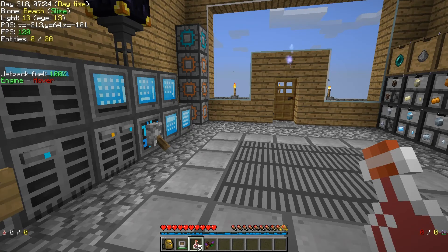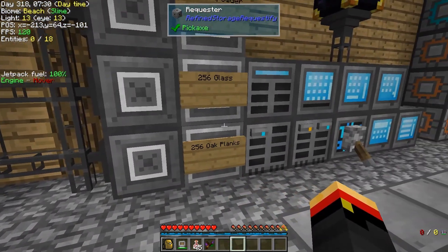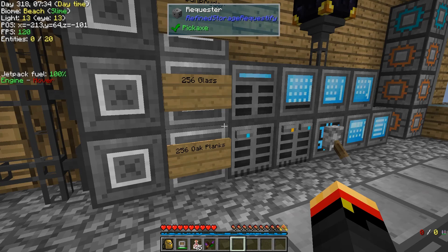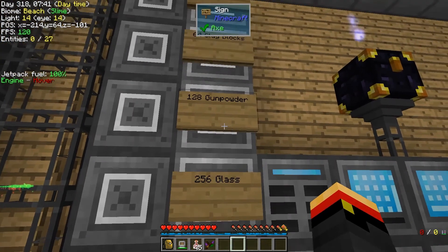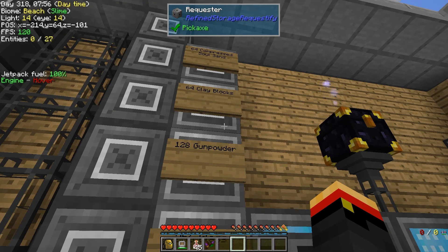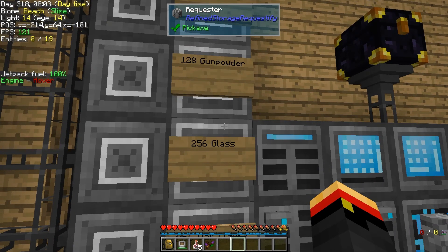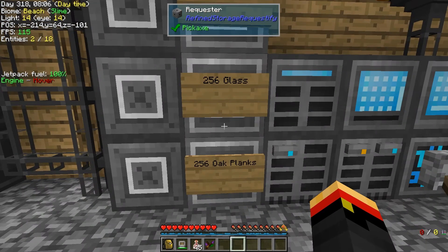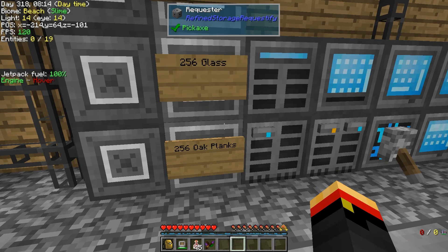Hey guys, welcome back to SkyTanya episode 44. I did narrow down these requester bugs a little bit. It seems that whenever I close the Minecraft client completely, they lose their stuff, which is unfortunate because I doubled down hoping it wouldn't happen again. So for now I'm going to leave them like they are and I filed a bug report with the mod author. If not, I guess I'll have to just keep using these guys like I was before. It's just really sad they don't keep your state like they're supposed to.